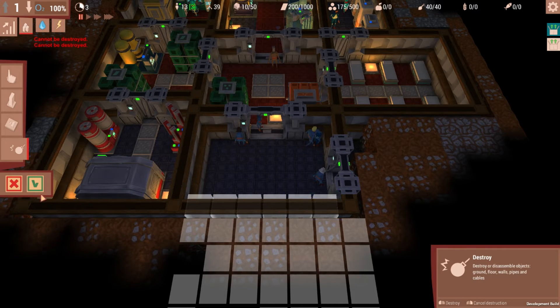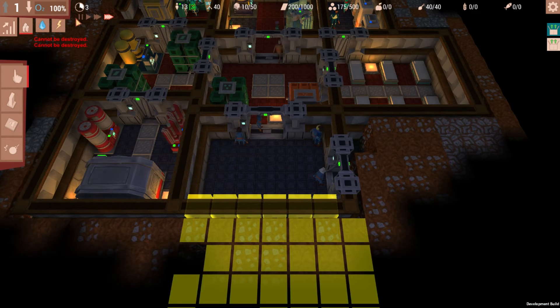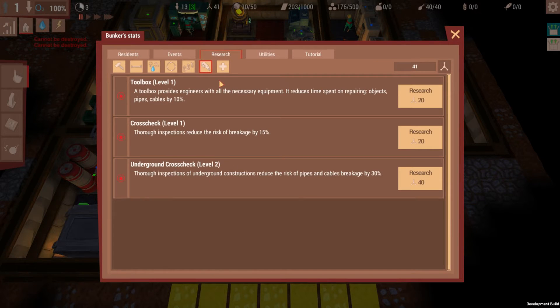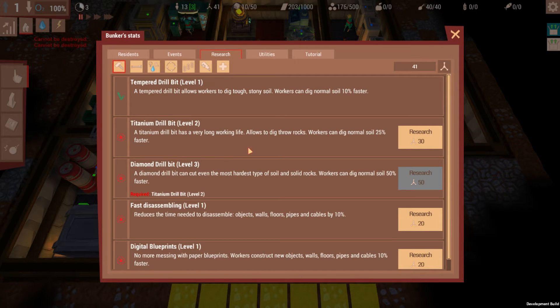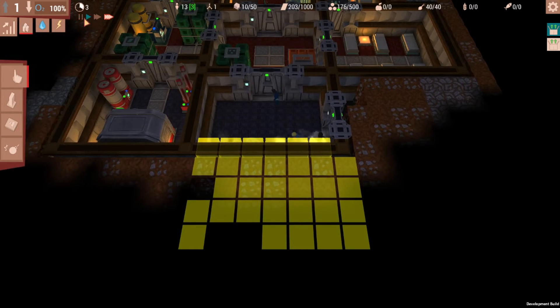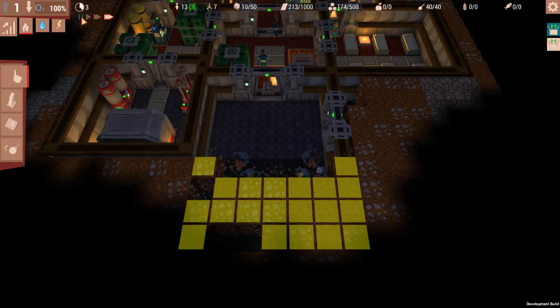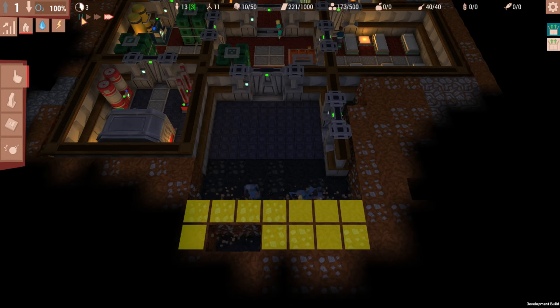We'll just get rid of these walls — at least they do it relatively quickly. We have 40 research points now. Let's research fast disassembling, and then we'll research the digital blueprints. So they'll disassemble those walls faster, they already drill faster, and they'll build faster as well.